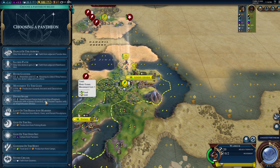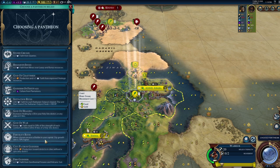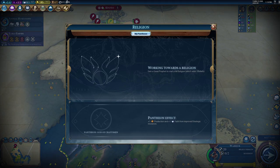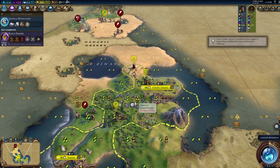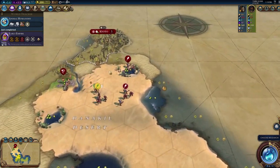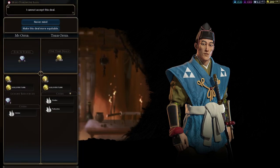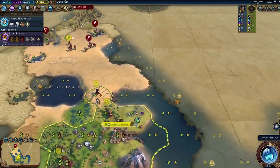I'm considering Divine Spark — that's always just good. Thinking about housing if there's a holy site district next to a river... probably not with our setup. I think we're just going to go for production over strategic resources and faith, and really hope we got a lot of strategic resources — which probably won't happen, but we'll try.